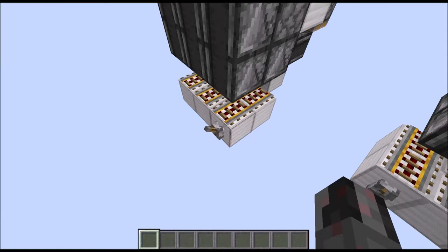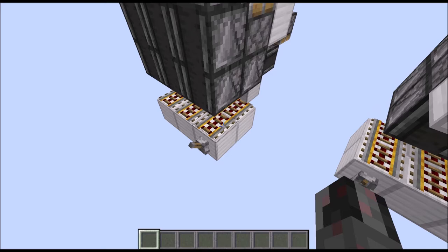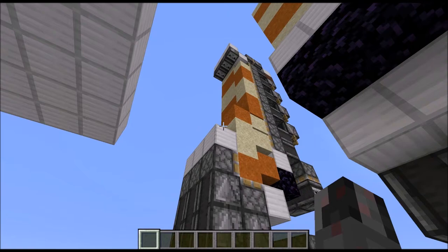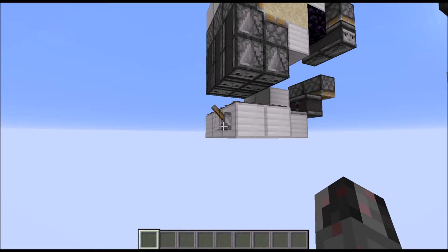Let's show you this in action. Down here I have a lever as an input for this example. You can also use just an observer running into this line of power trails. Every activation, the sand gets shifted from the back towards the front. Since the column is 10 high, this can count up to 10.